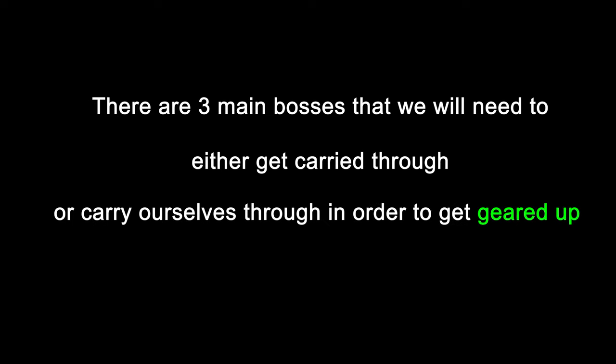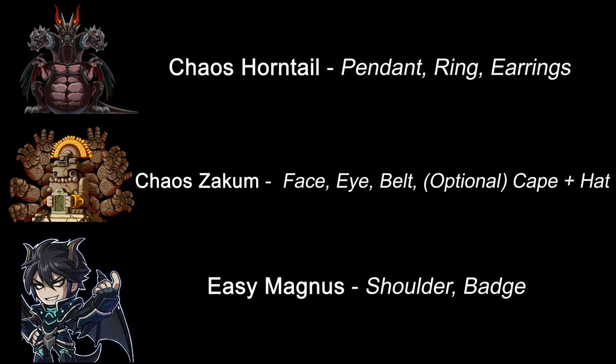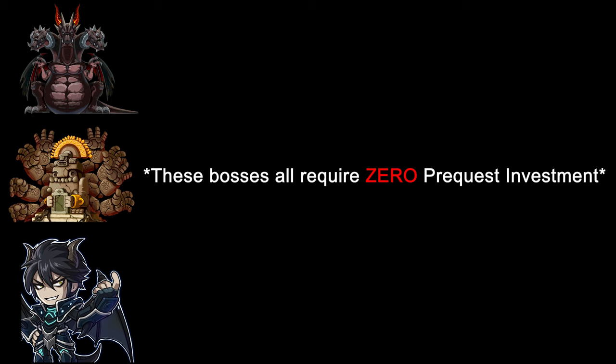There are three main bosses that we will need to either get carried through or carry ourselves through in order to get geared up. CHT for pendant, ring, and earrings. CZAC for face, eye, belt, and optionally cape and hat if the flames are good. And Easy Magnus for a low chance at royal shoulder and badge. Don't be discouraged if you can't find these on the first try — you can always run them another day and hope for the drop to appear.